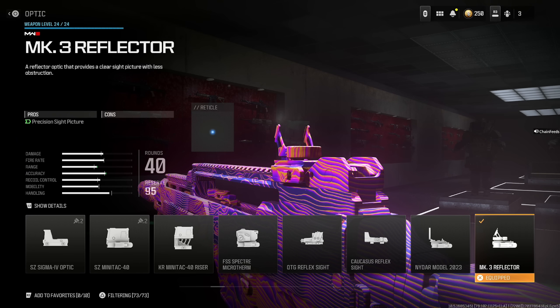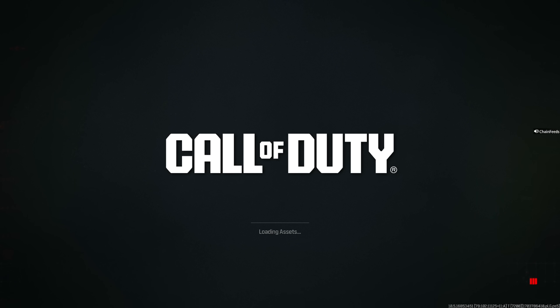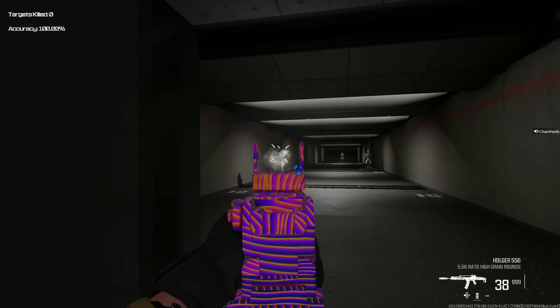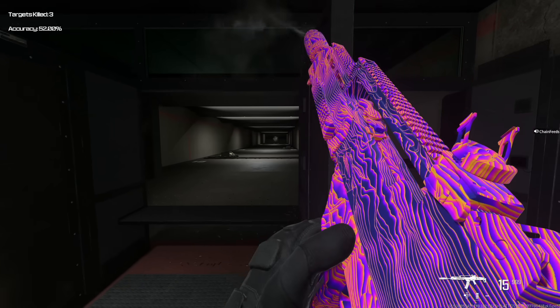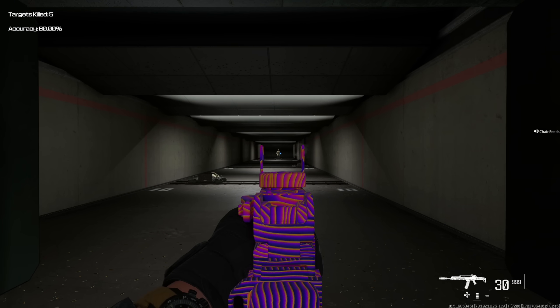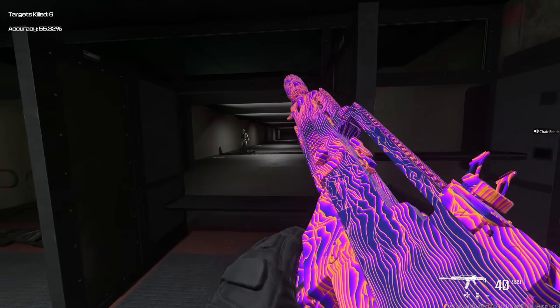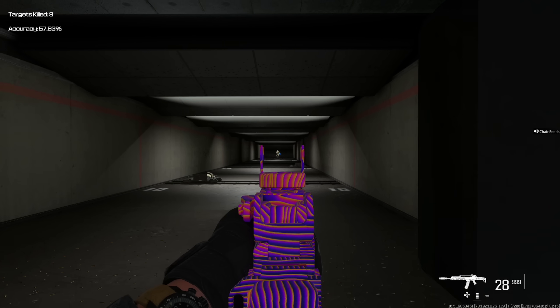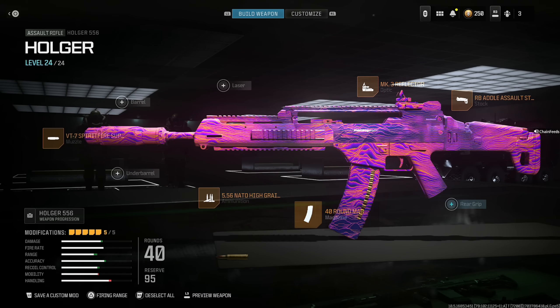The last attachment is the Mark III Reflector. This class setup is absolutely amazing — it melts incredibly quick and you don't even need headshots. It has a little more recoil than the MCW, but the damage per bullet is absolutely ridiculous. In my opinion it's better than the MCW. And the beautiful thing is this gun is actually banned in competitive — you have to wonder why this is banned but the MCW is not. This is the best assault rifle in Modern Warfare 3, so feel free to screenshot it and give it a chance.